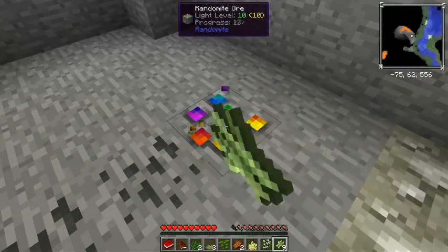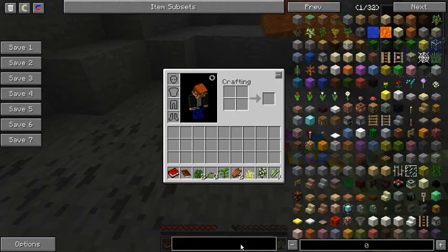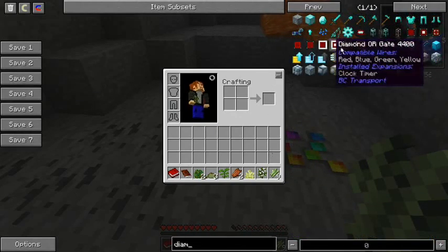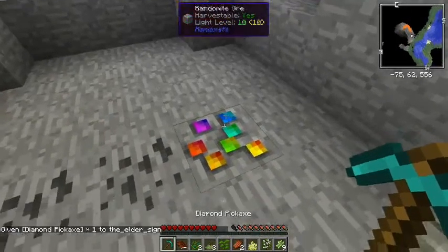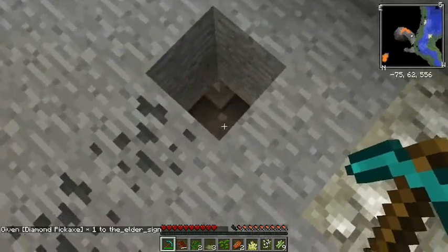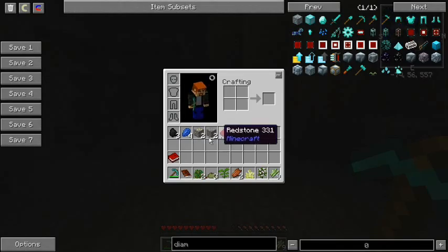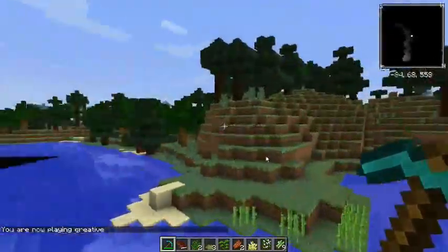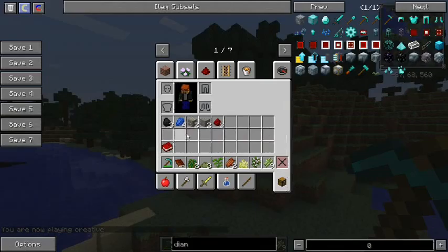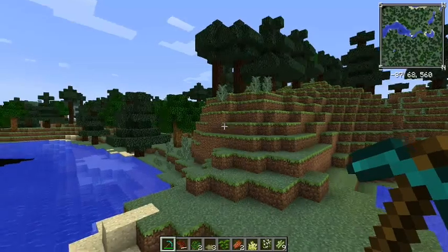Here's our Randomite. I believe it's Diamond level to get this stuff, but there are other options that'll mine at Diamond level without having to get actual Diamonds. We got some Redstone, some Iron, Gold, Lapis, and Coal out of that. One block got us all that — that's about nine blocks worth of material.